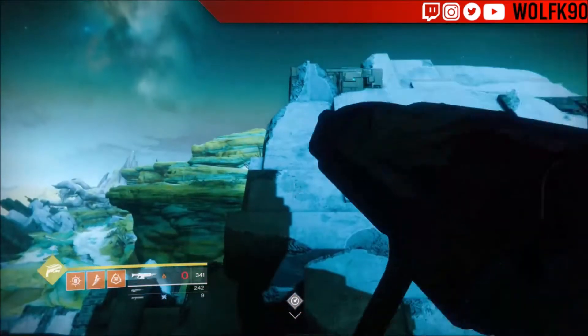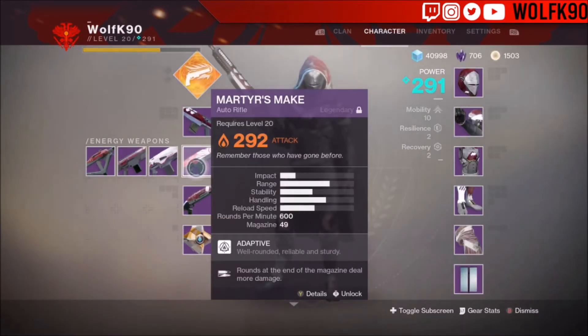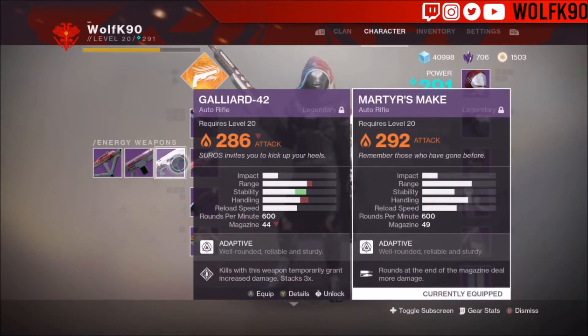Without the Ricochet Rounds it's more straight vertical instead of drifting right. Here's a direct stat comparison between the two weapons: the Gileard has much better stability on paper, but honestly I feel like the Martyr's Make feels more stable in practice. Anyway, let's move on to the actual gameplay.